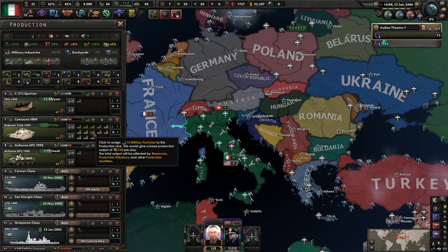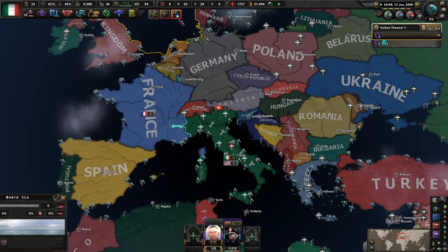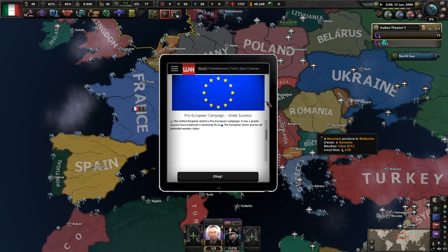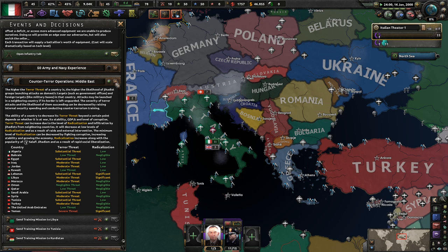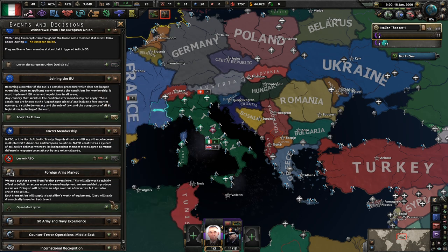We do need more steel. I just wish Italy had any amount of natural resources. We need to keep funding. We don't need to worry about that. What's this infantry tab do?